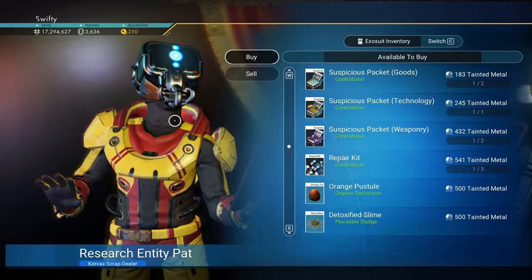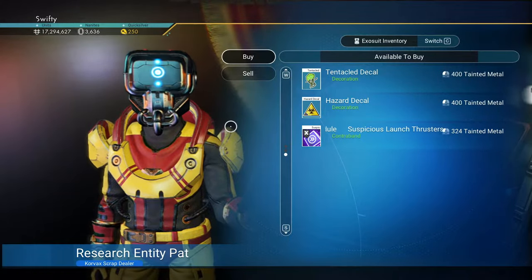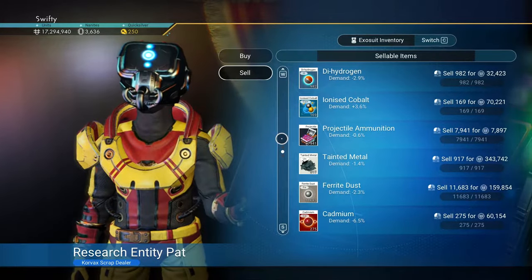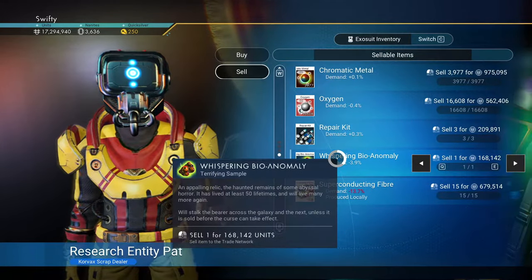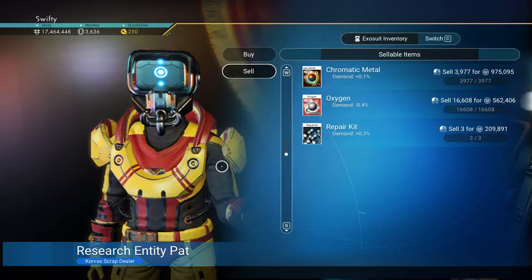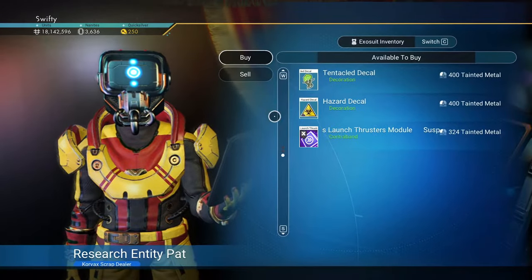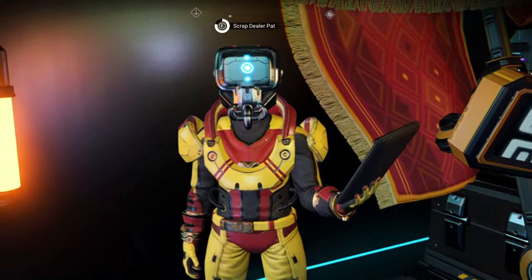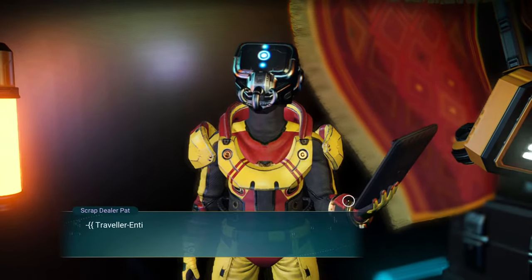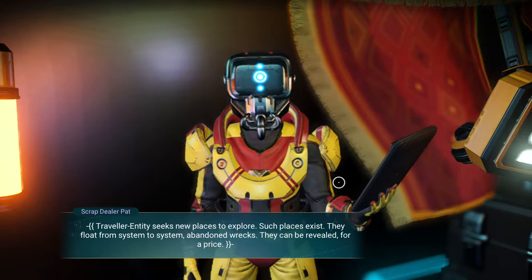You can also see that the price for the next lot of coordinates has gone up to 10 million, and the next after that is either 15 or 30 million. This is also a decent way to make money — you can sell some of the more valuable stuff you found, though there are way better ways of making money. With the extra tainted metal, you can go and buy different things like contraband, weaponry, upgrades, and stuff like that.